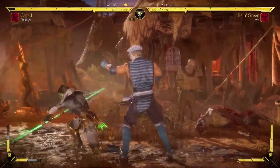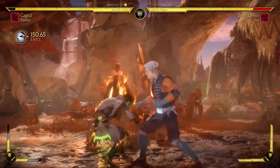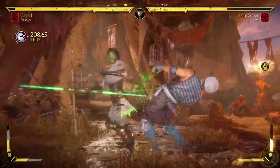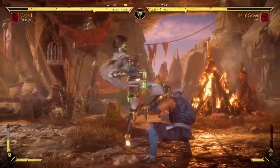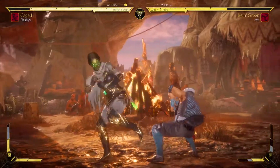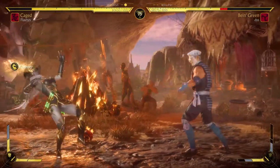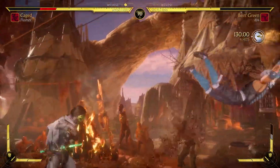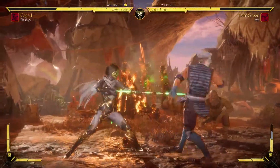Nice. We'll get that punish. Back roll. Everything's just hitting. All the up threes. Is it Delia's Dance? No, but it's plus frames though. I'm going to back up. That's a good punish into the throw. Very nice. We are using Ninja Mime Johnny too. I think this skin is absolutely great.